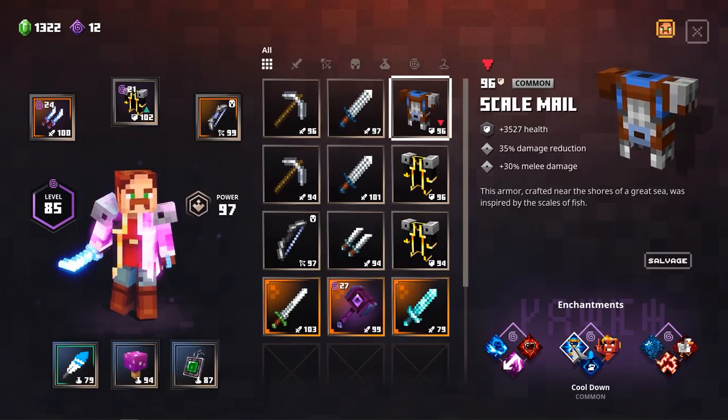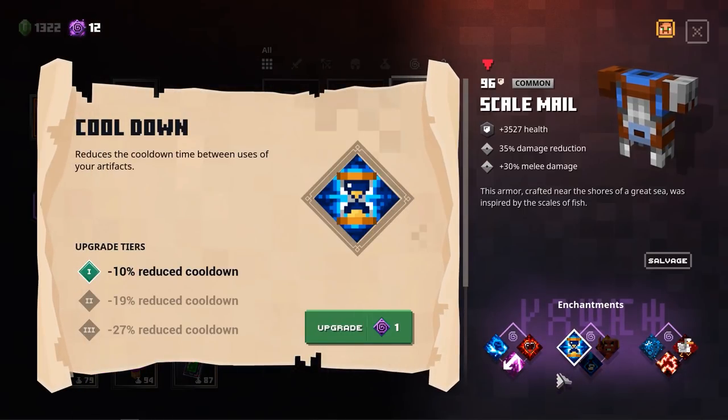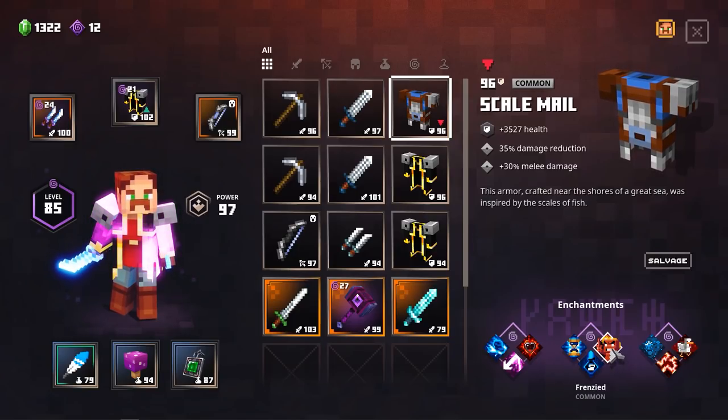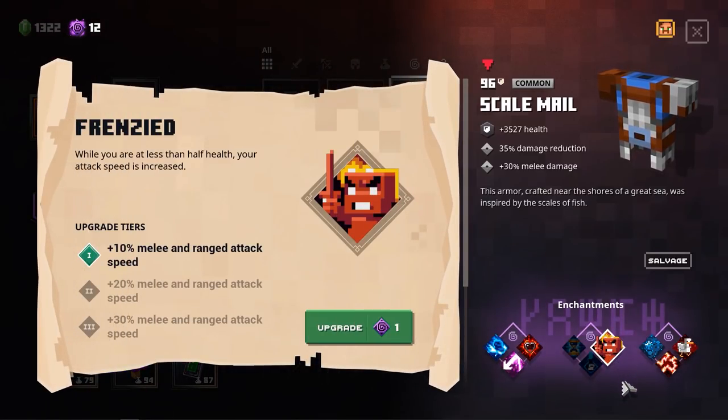Second, Cooldown - please go for cooldown reduction. If you have this one on level 3, that's almost 30% reduced cooldown which is a lot. So you will be able to keep using your artifacts for that attack speed and extra tankiness. What is also pretty good to have is Frenzied, but never take it over cooldown reduction. It will increase your melee and ranged attack speed when you get to half HP.